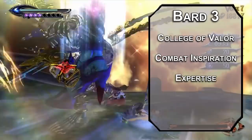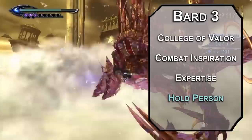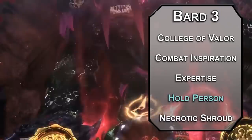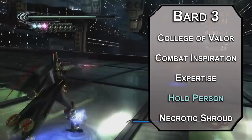Second level spells are also an option now. Hold Person paralyzes a Humanoid that fails a Wisdom save for up to a minute, meaning every attack against them has advantage and automatically crits if it hits, in addition to stopping them from moving or taking actions. Hold them still, then hit them with some torture attacks — they've been very naughty. Finally, you get Necrotic Shroud as a third level Aasimar, letting you force a Wisdom save on creatures within 10 feet of you. Failing it, they're frightened until the end of your next turn. For the next minute you also have Spectral Skeletal Wings — or Butterfly Wings if your DM likes flavor — and can add your level of Necrotic damage to a spell or weapon attack once per round.